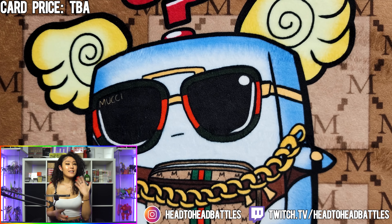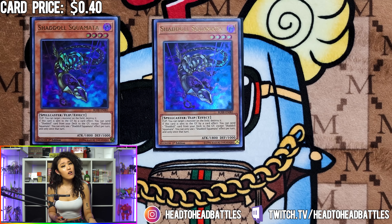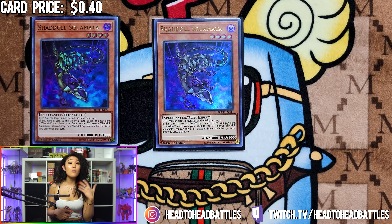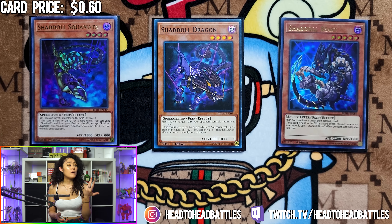Next, we are playing a small Shaddoll package. If you guys are familiar with Shaddolls, you know that they also have a lot of effects that trigger in the graveyard. We are starting with 2 Shaddoll Squamata — if this is sent to the graveyard by a card effect, you can foolish burial a Shaddoll card. Being able to send more Shaddoll cards to the graveyard will help load your grave to fusion summon more monsters and give you follow-up. We are also playing 1 Shaddoll Beast and 1 Shaddoll Dragon. When Beast is sent to the graveyard, you can draw 1 card. And Dragon lets you target 1 Spell or Trap on the field and destroy it.